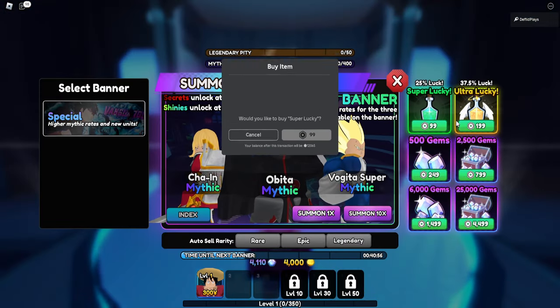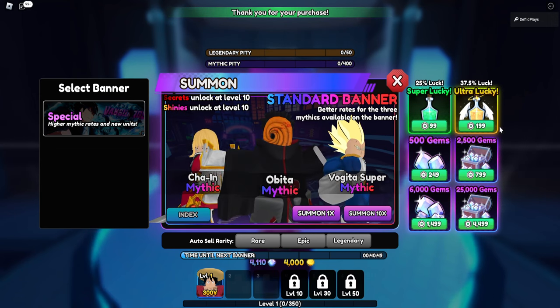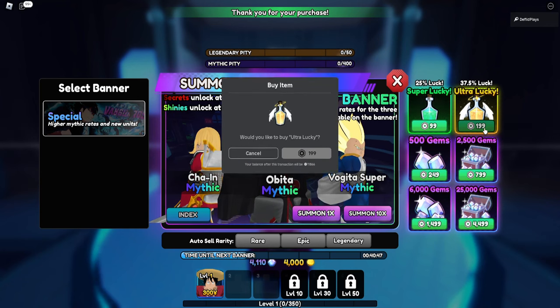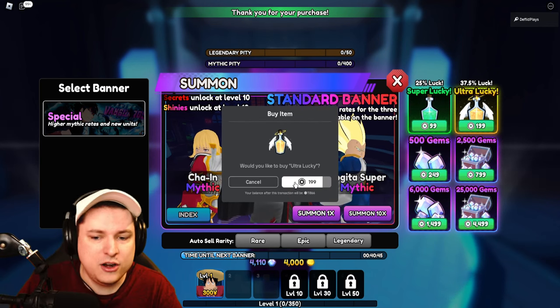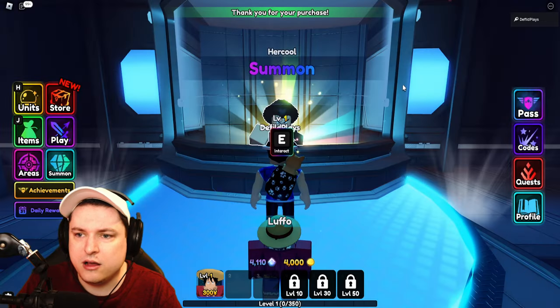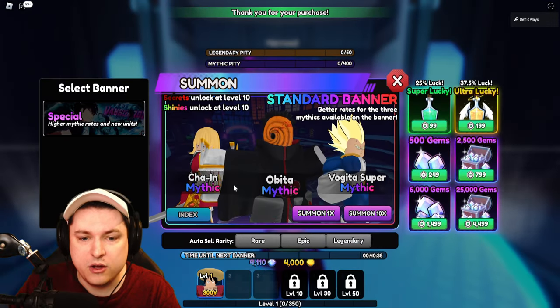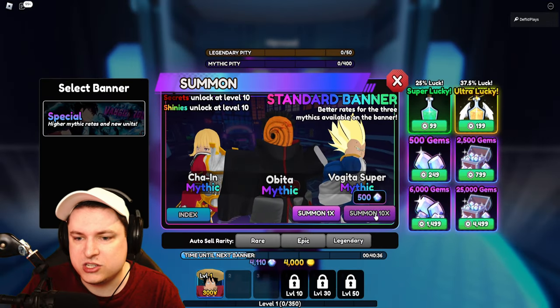Let's use a super lucky and an ultra lucky boost — if we can get a mythic unit, that would be extremely incredible. So let's buy both of these. They last for an hour, so we've got to make sure we summon everything within that time.